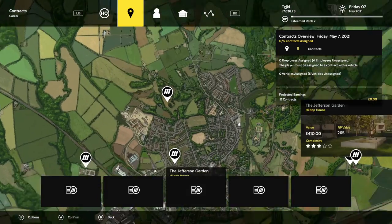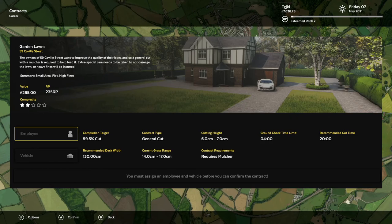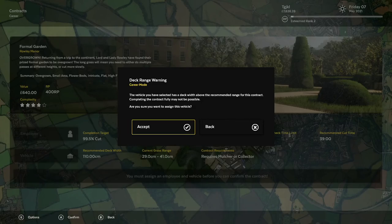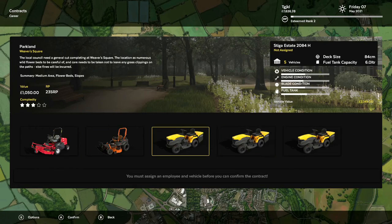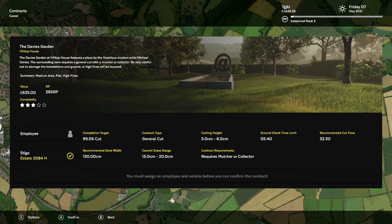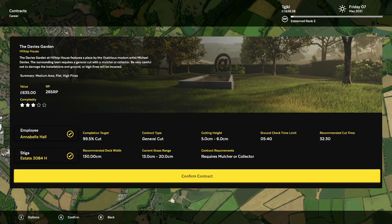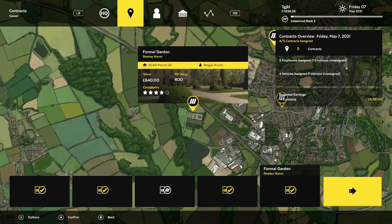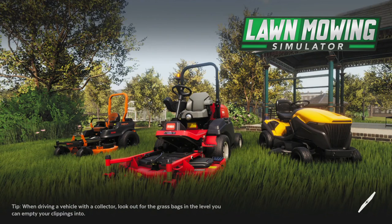Go through and figure out which contract you want to handle yourself. The garden lawns is going to be the quickest, so I'm going to pick that one. We'll just have our employees do the other ones. We do have one on holiday. We'll skip the Jefferson Garden and handle the garden lawns at 59 Coveville. We're going to get started, and I'll rejoin you when we're done.